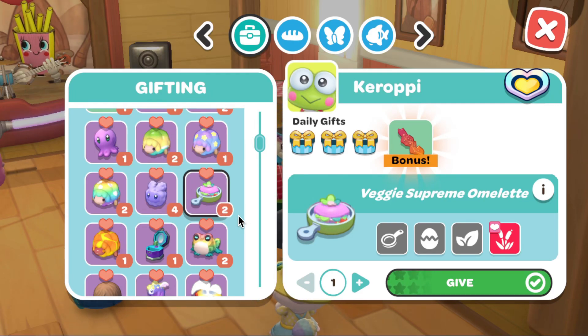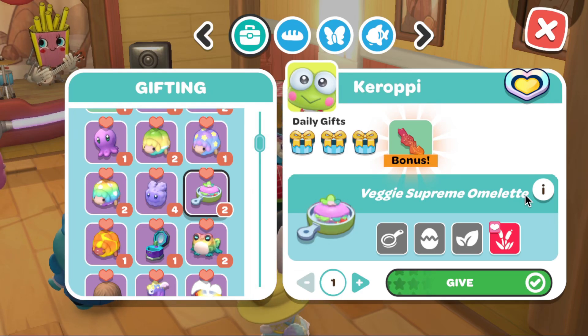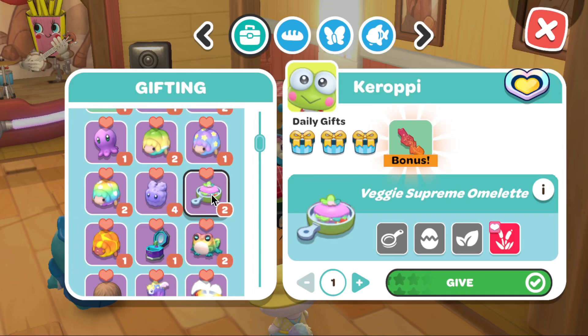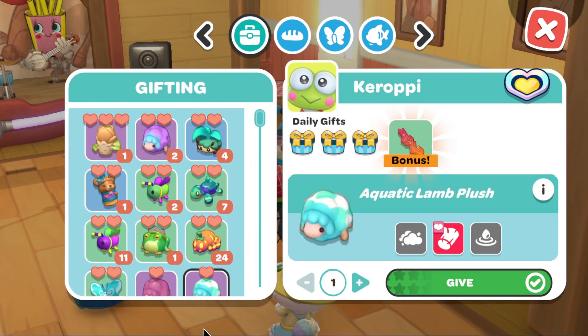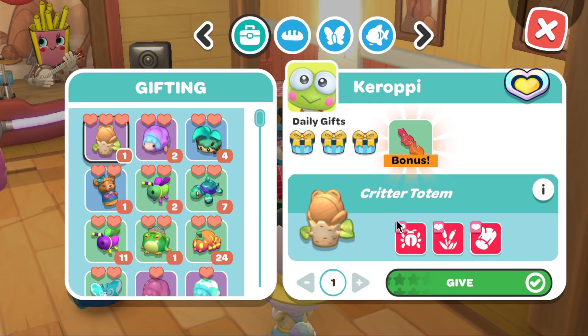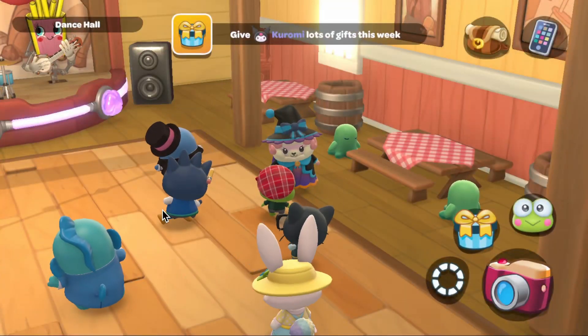Karopi also likes the veggie supreme omelette, but I would just go with the bush friends because you can get them quite early in game and the amount of friendship you gain from them is better than the veggie supreme omelette. There's also Karopi's three heart gift, but you should only be giving him that when you've maxed out his friendship and you're trying to get his character hat.